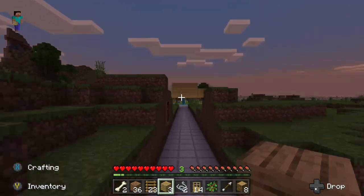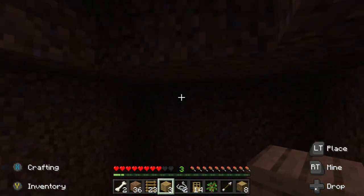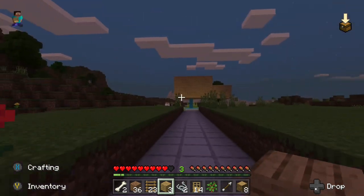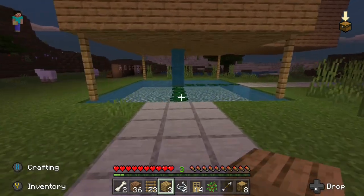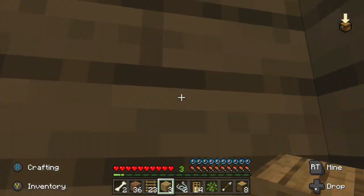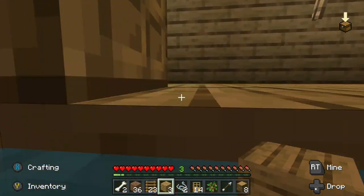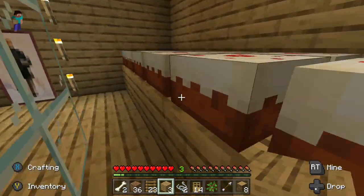You can build something like this, but if you want you can even build it in a mountain. This water lets you go up, so if I'm just going in you can see how that works.